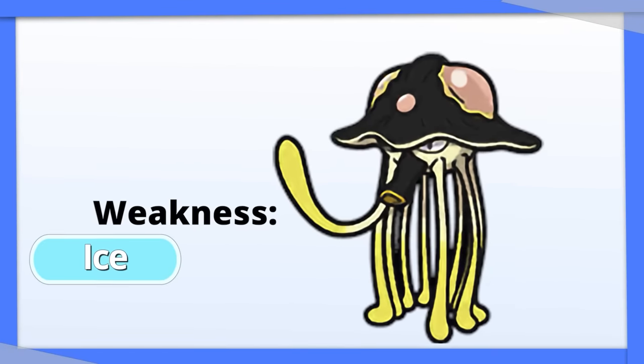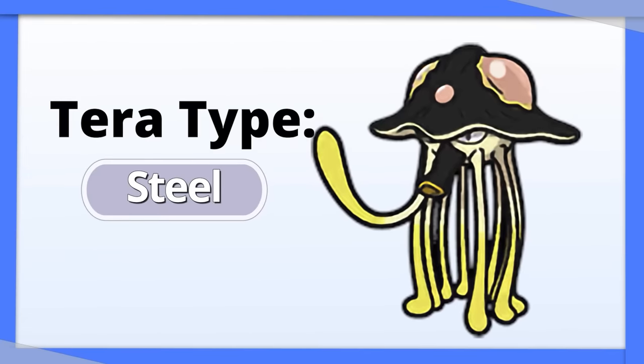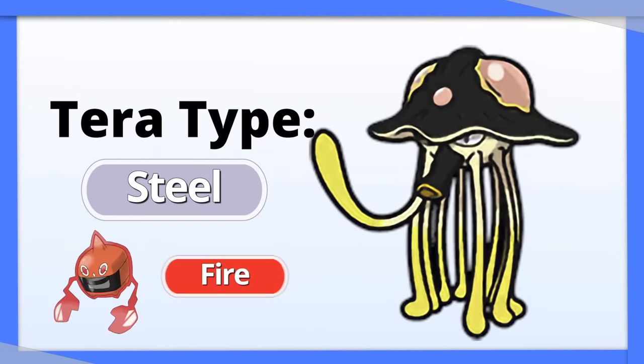Toedscool is 4x weak to Ice and weak to Fire, so I recommend Tera Water here. Tera Steel is another option, but you still have to watch out for Fire attacks.